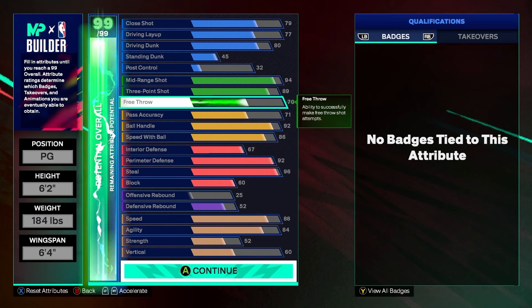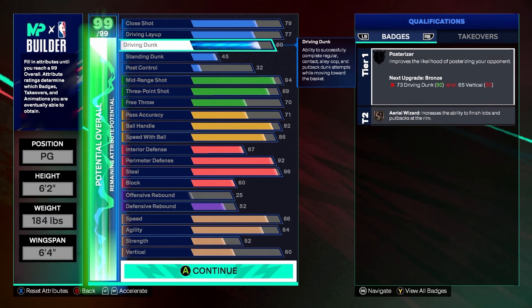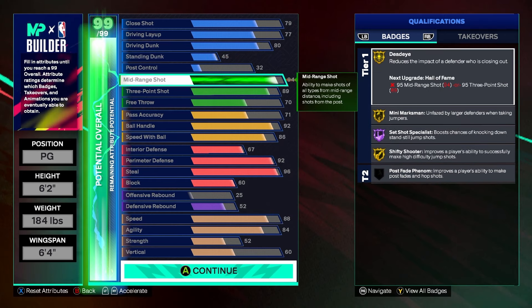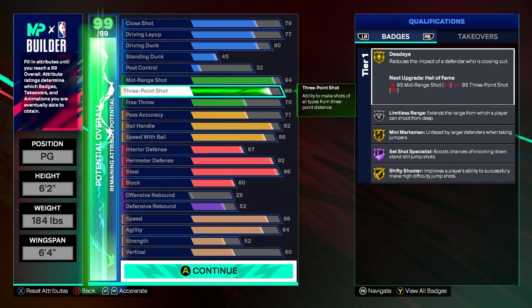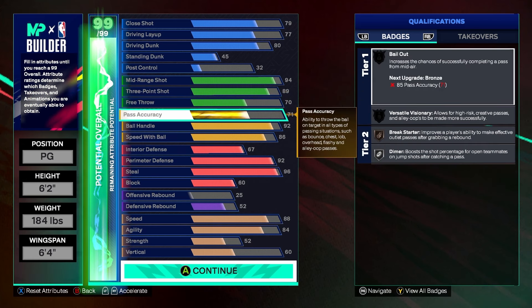Let's break down what makes this build so good. We have 80 driving dunk with 60 vertical — 80 driving dunk gives you quick drops off one, one of the most overpowered dunk packages ever, once you hit Starter 4. There's also a hangs off one package at 70 dunks, so you get two of the best dunk packages in the game. The 99 mid range gets you all legend shooting badges. The 89 three with silver limitless is great, and this build can play ones, twos, threes, and fives.